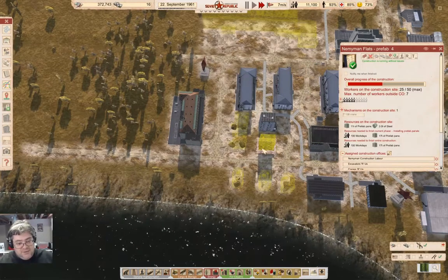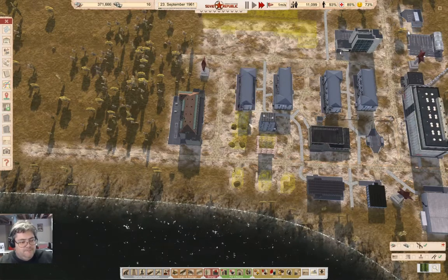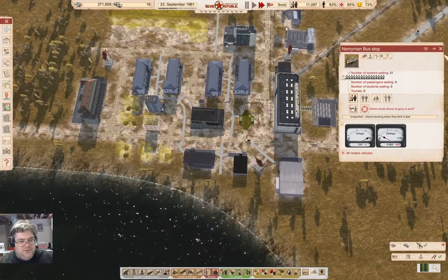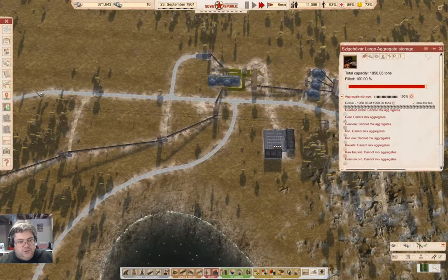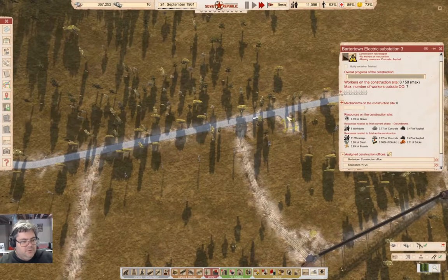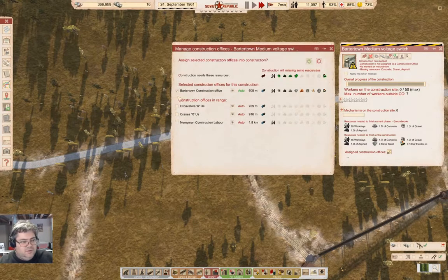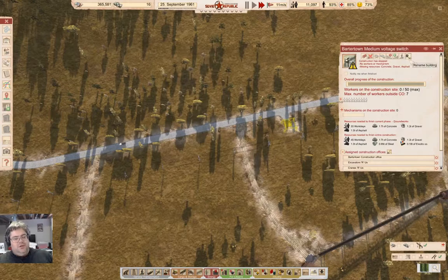We got this guy making some progress. Good. So we got that happening. How's our labor pool over here? It's not depleted. So far so good. How's our gravel pile? Full. What's going on over here? It built that. Now we can assign you, you, you, and I suppose you. Good.